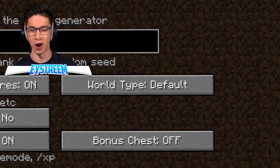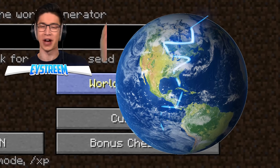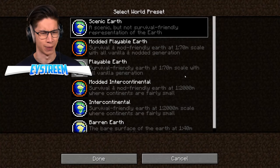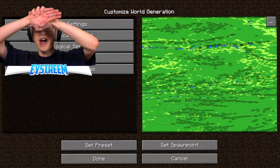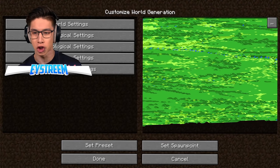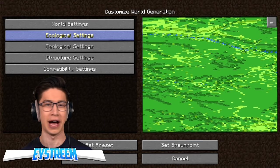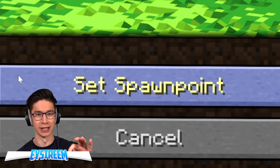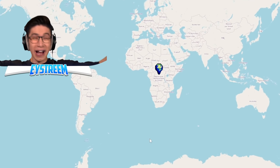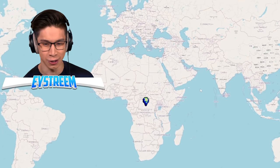Now we're going to jump to more world options and change the world type to a new one — Literal Earth. That is already so cool. What does this customize button do? I think we need to go modern intercontinental, that's what I've read. Is that the world generation? That already looks so dope. We've got all of these settings and I have no idea what they do — like 'ecological,' I don't even know what that word means.